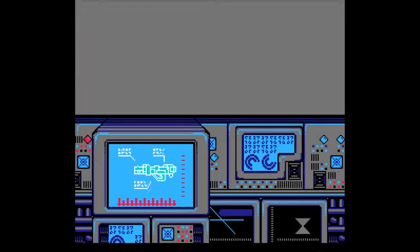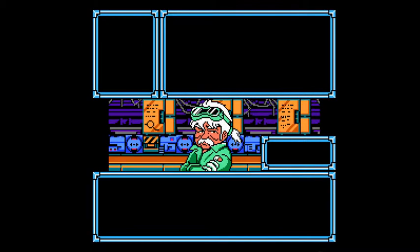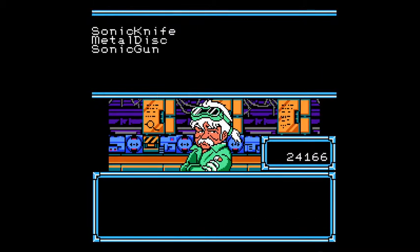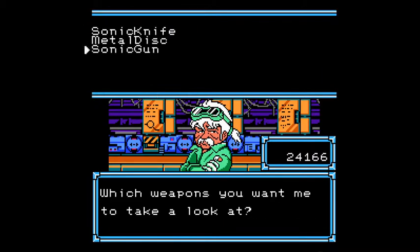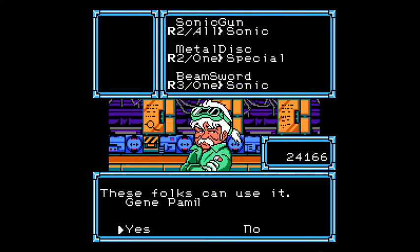It's a rank 2 weapon, but that's not what I'm going for. I wanted to show that animation of the factory working because it's interesting. Next up, we have to combine the sonic gun and this metal disc, and that creates a beam sword.